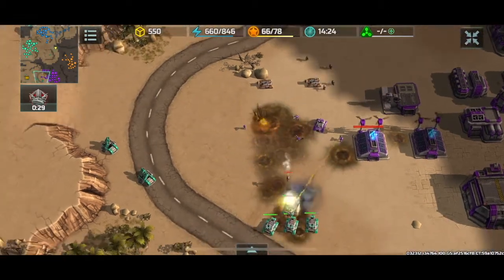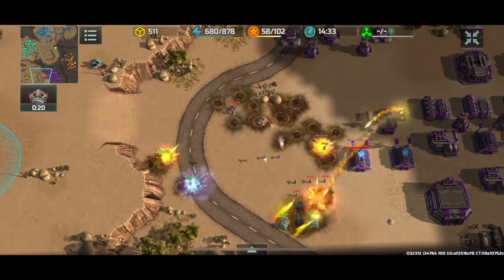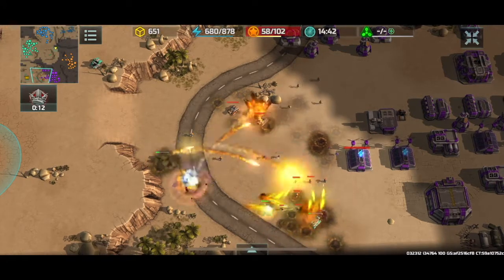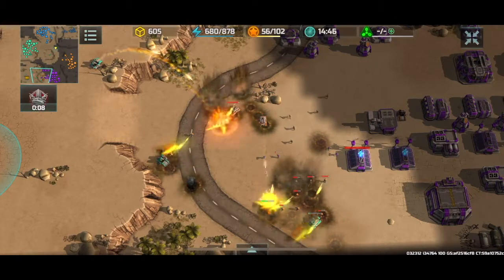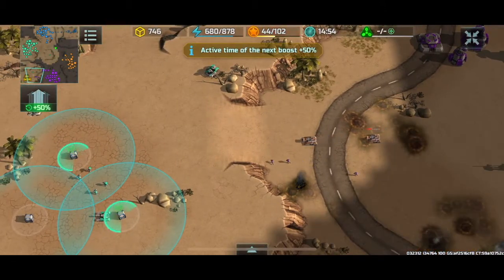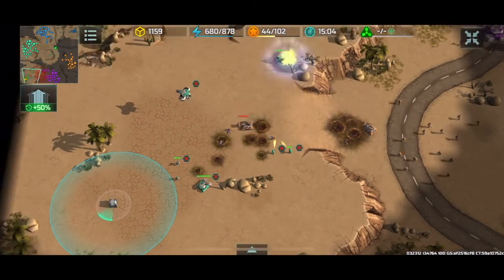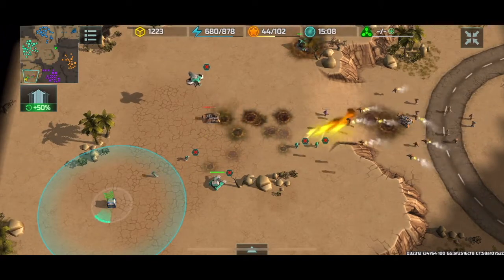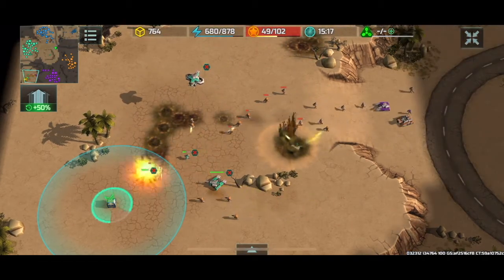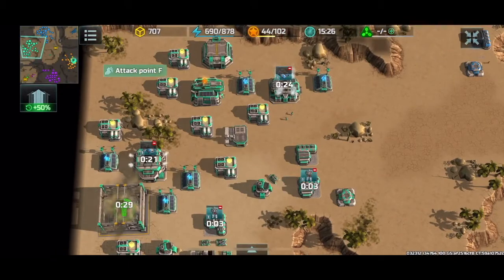I've only got four Zeus tanks left, and I'm taking some heavy damage. Here comes the Orange player coming in to help out and defend — I am not going to be able to fight off both armies at the same time. My Zeus tanks are going to get cleaned up. Right now I'm just trying to dish out as much damage as I can and keep both Purple and Orange occupied with this assault. I just captured a large container on the left-hand side of my screen. Orange is now moving onto the plateau, and I'm going to just barely miss out on capturing this third container — Orange is just streaming in. There's no way I'm going to be able to counter that. I'm going to need to rebuild my army.